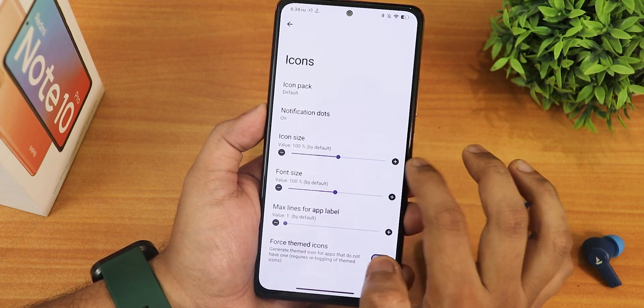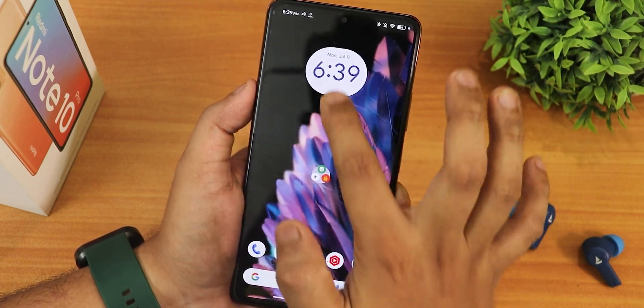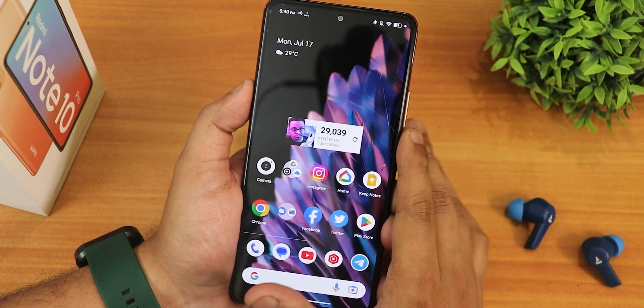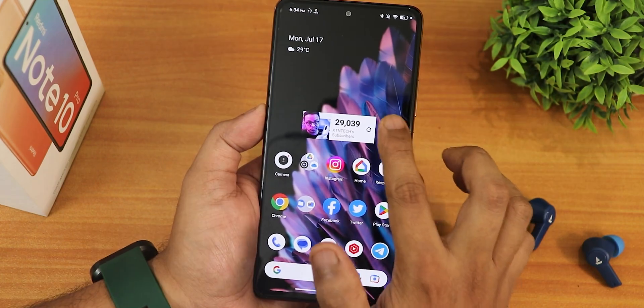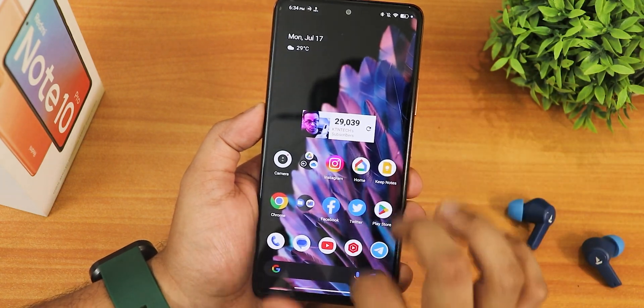Going back, we have icon packs — you can choose anything from here. The subscriber count widget is working, as is the clock widget I added, and the animations are working perfectly fine. There is no battery widget, though — I could not find one even in the gapps-included variant. Double tap to sleep is working fine with no issues.